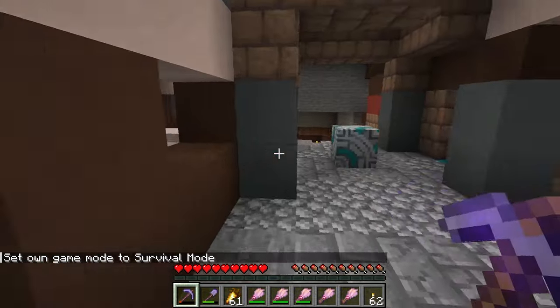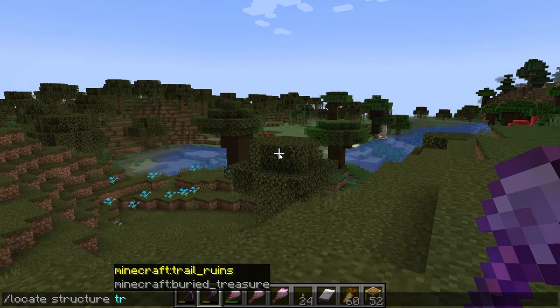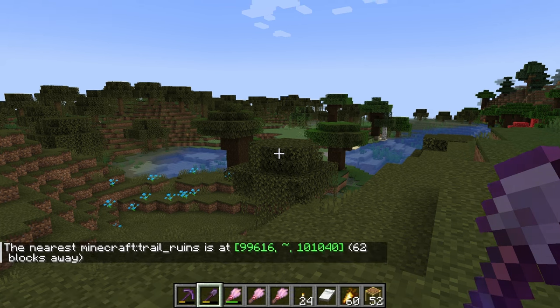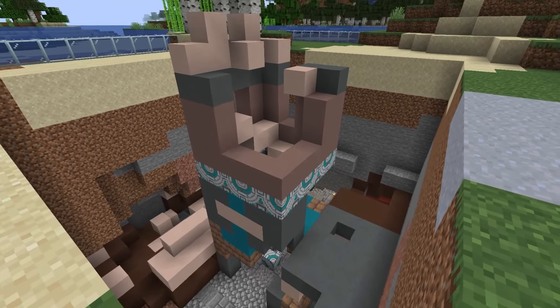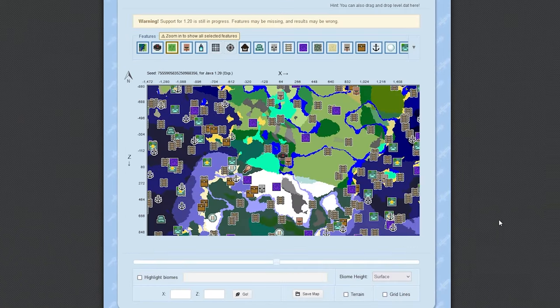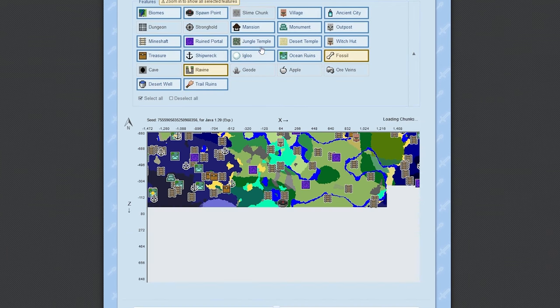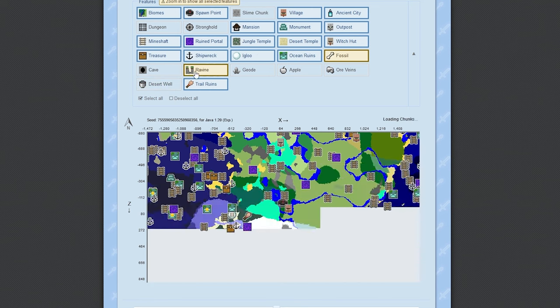If you are having a hard time finding the trail ruins, you can use the command /locate structure trail_ruins and this will give you the coordinates to the nearest trail ruin. If you want to see all the trail ruins in the world you can go to chunkbase.com. Right now there isn't a finder specifically for the trail ruins, however if you go to the seed map at the top of the apps page, this will show you everything in your seed. Put in the seed, make sure you put in the right version in Minecraft, just filter out the structures you don't want to see and this will show you all of the trail ruins.